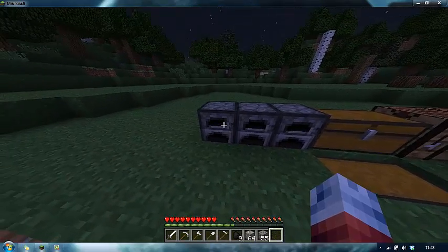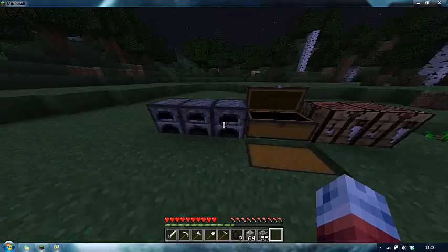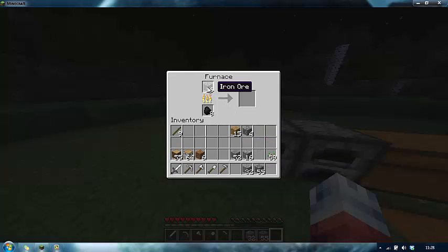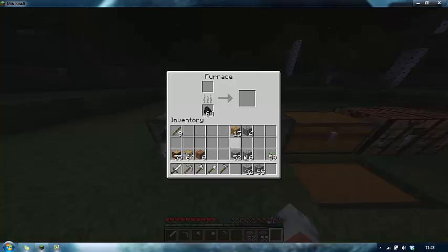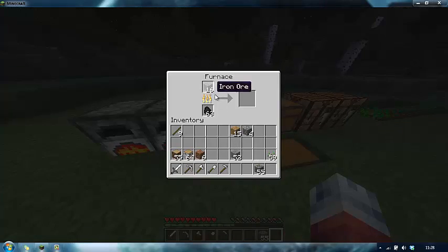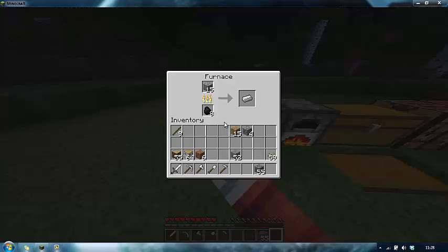You just right click on the floor to place the furnace. Then you put the coal that you mined before in to power the furnace, and then you put in some of your iron ore. As you can see, the arrow is the progress bar and the furnace lights up. All it's doing is smelting the iron ore into iron bars for you. You get the iron ingot out and just put it in your inventory.